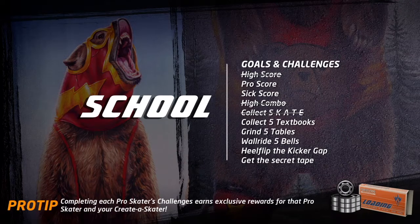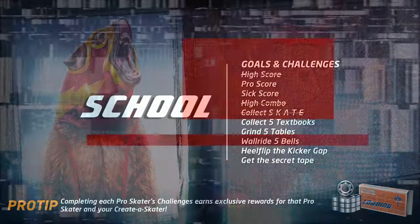Hi guys, let's play some Tony Hawk's Pro Skater 1 and 2. Today we're on the school level and I'm going to show you the location for all five of the bells that you have to wallride. I'm going to give you the location for the secret tape and for the Vicarious Visions logo. Keep watching guys, let's go.